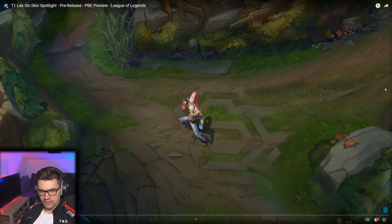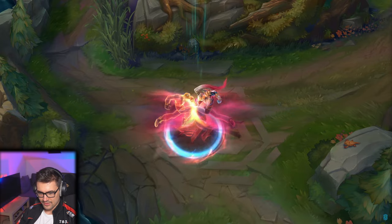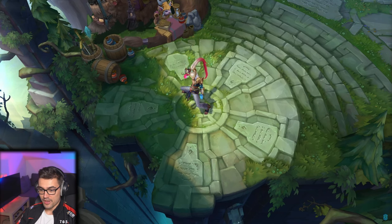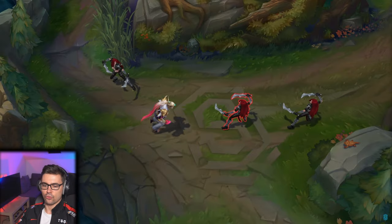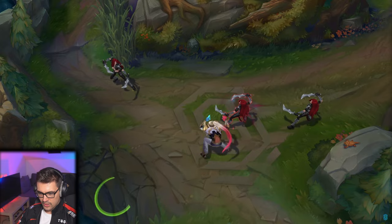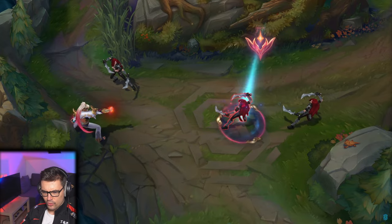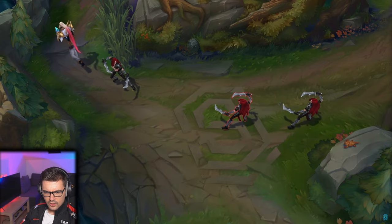Now the Lee Sin skin for our boy Oner. The recall animation is pretty dope — Oner fighting Lee Sin and then the jacket. I'm wearing the jacket wrong for this one. The design has one fist in blue and one in red. The Q has good visibility and isn't unfair.